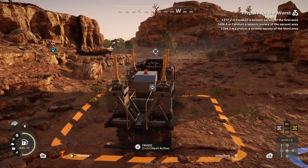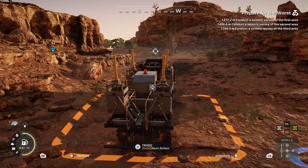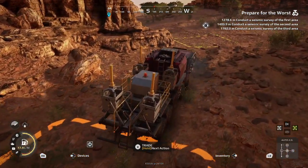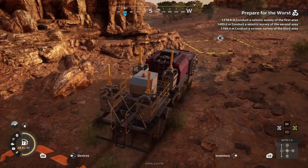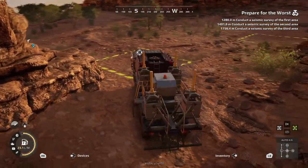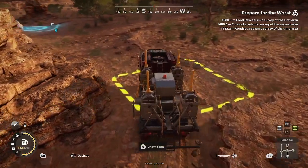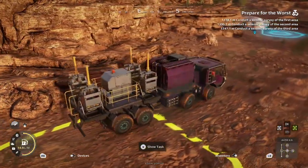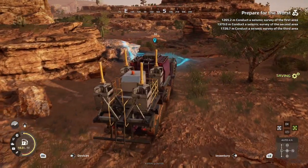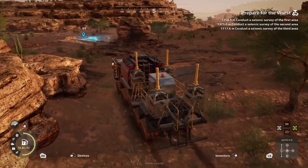Hello everybody, welcome back to another Expeditions Guide. Today we're going to be taking a look at Prepare for the Worst, a contract in Coconino. For this contract, you do need to have a mechanic specialist on your team, as well as a seismic vibrator module. So we're going to be using the Thatcher Force. I'm also using a fuel tank configuration for extra fuel for this very long journey, as well as a set of anchors and jackscrews for emergency purposes.